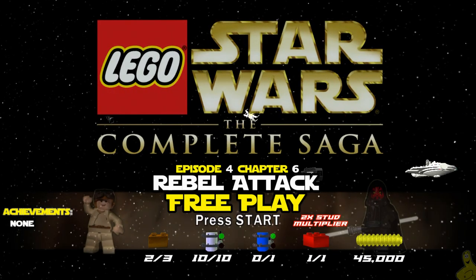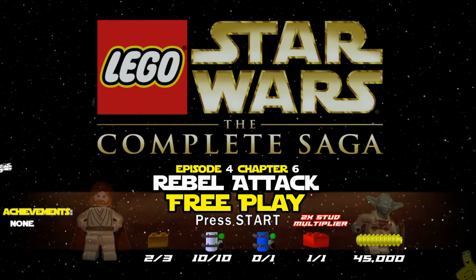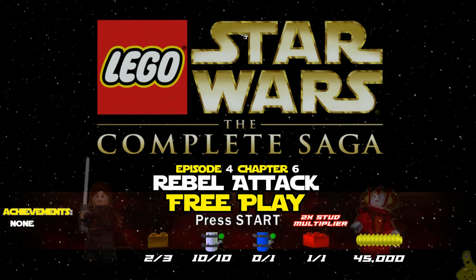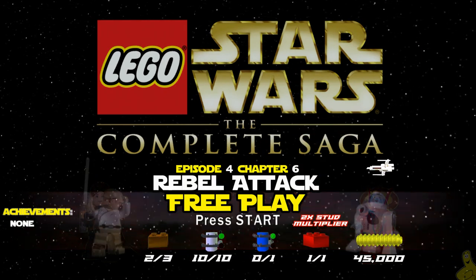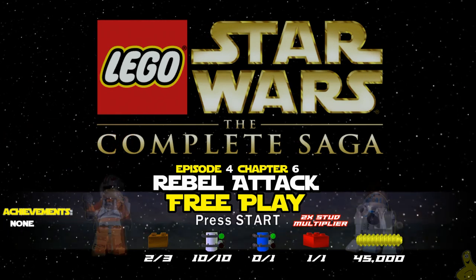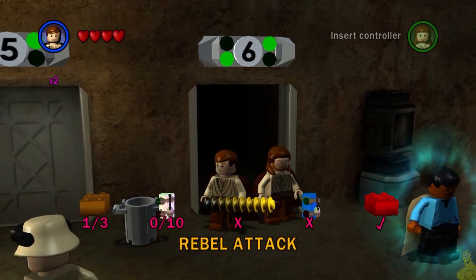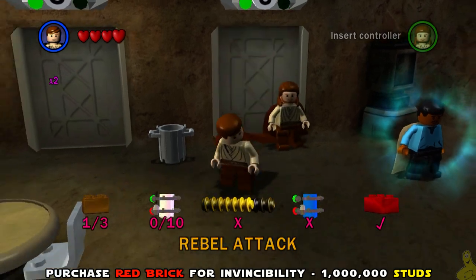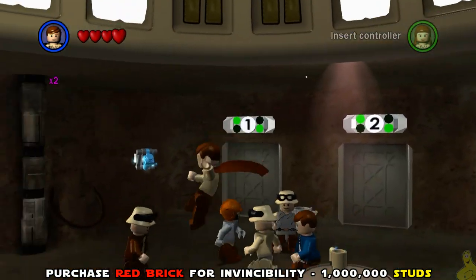What's up everybody, HTG Brian back with some more Lego Star Wars: The Complete Saga. This one is Episode 4, Chapter 6: Rebel Attack free play. We're going to get all 10 mini kits, round up 45,000 plus studs for the true Jedi requirement, get those gold bricks, and we already got the 2x red brick stud multiplier in story mode, plus the invincibility red brick in the last free play video.